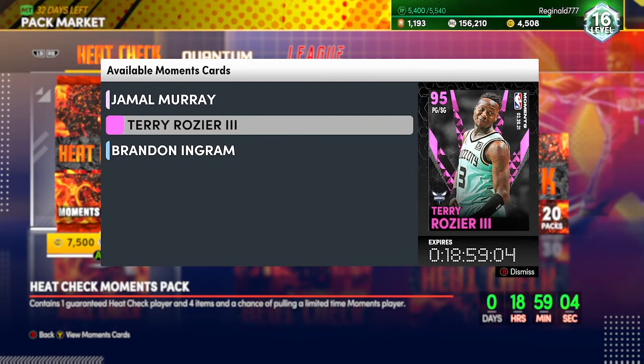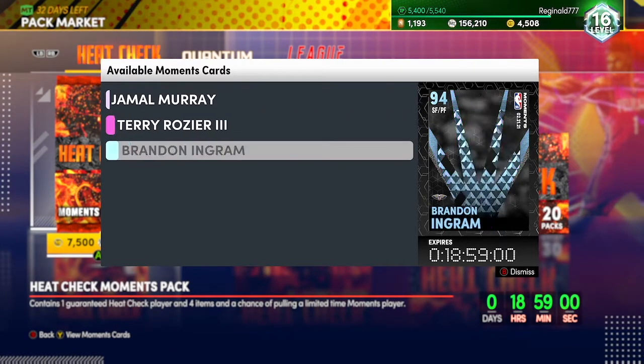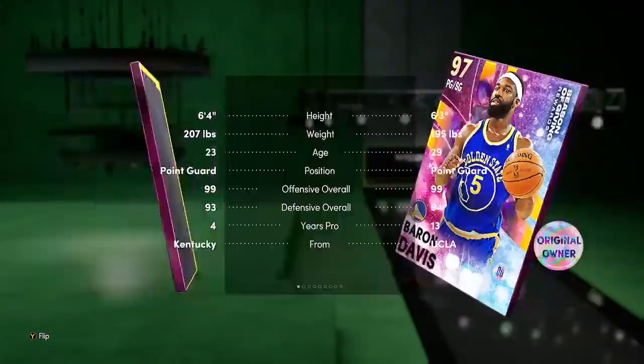New Moment cards that came out: we have a Galaxy Opal Jamal Murray, a Pink Diamond Terry Rozier, and then we have a Diamond Brandon Ingram. I'm gonna show you all these stats real quick.